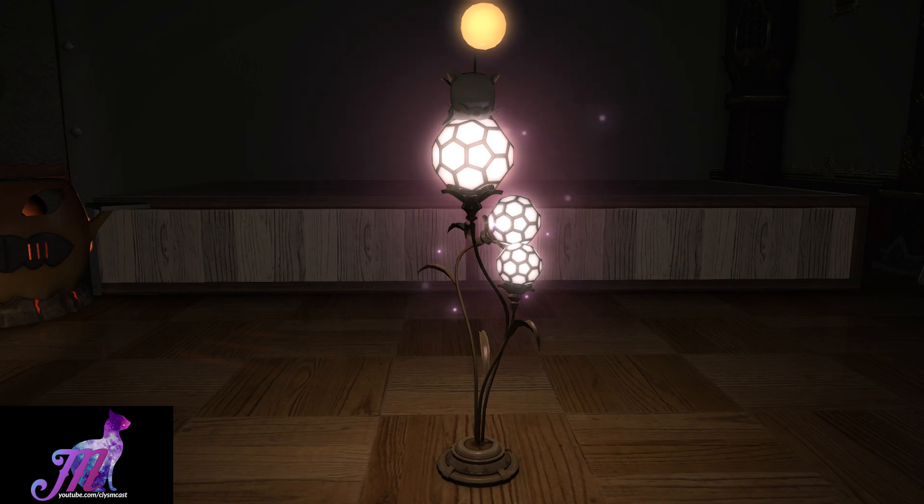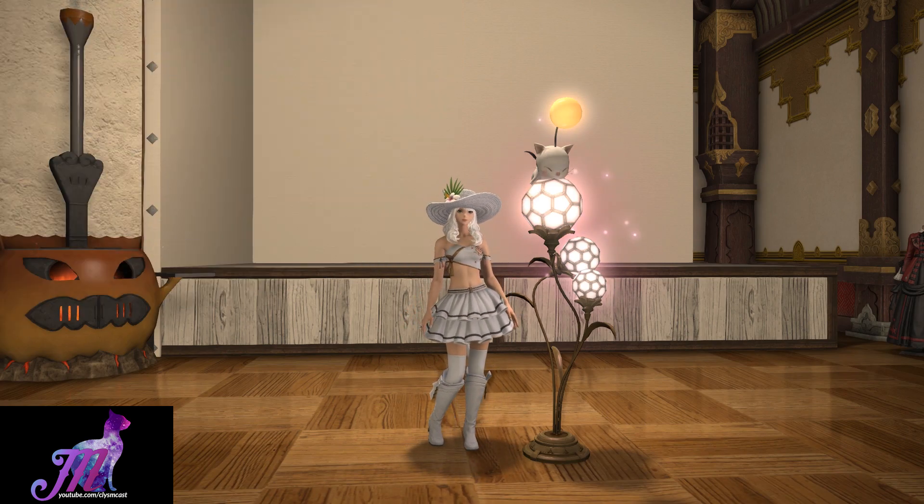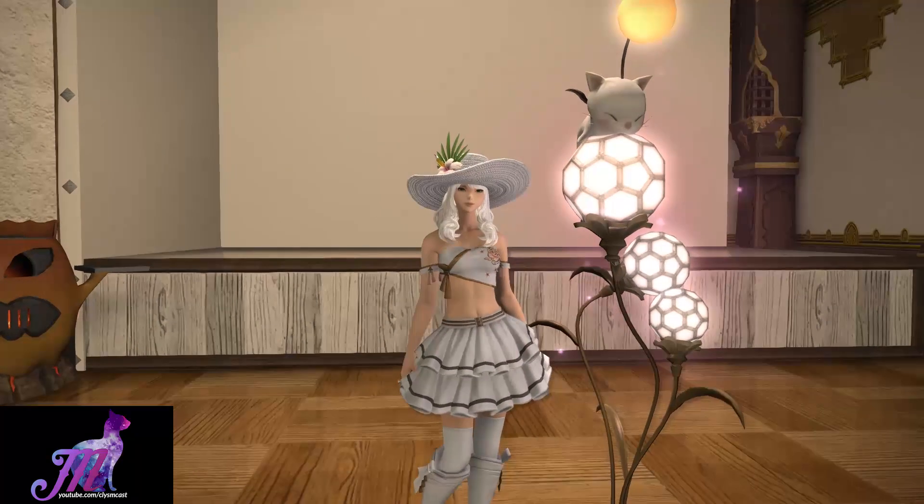This is what it looks like in low light conditions — obviously a lot better since it is a lamp item. Perhaps not the flashiest item in the patch that was added to housing, but it is really quite cute and will definitely go with a Moogle-themed room or house. Either way, let me know what you think about this item below. Thank you for watching and I'll see you all next time.